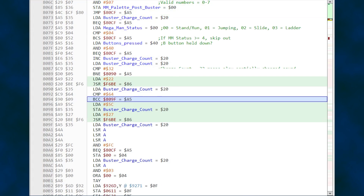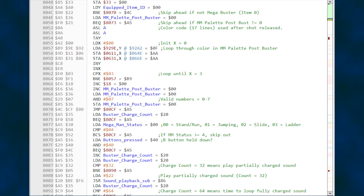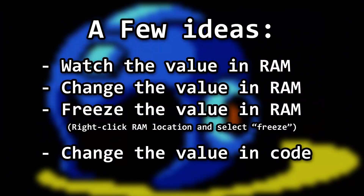The debugger replaces instances of 35 hex in the code with the name I gave it, making it a lot easier to read. Given some additional observations of RAM, code stepping, etc., we can add labels and comments to help understand the subroutine. Comments can be written by stepping through the code once you know what various addresses contain. Sometimes when I notice a relevant address and don't know what it does, I'll intentionally change a value in code to see what breaks. You may crash the game, but that's just part of the process.